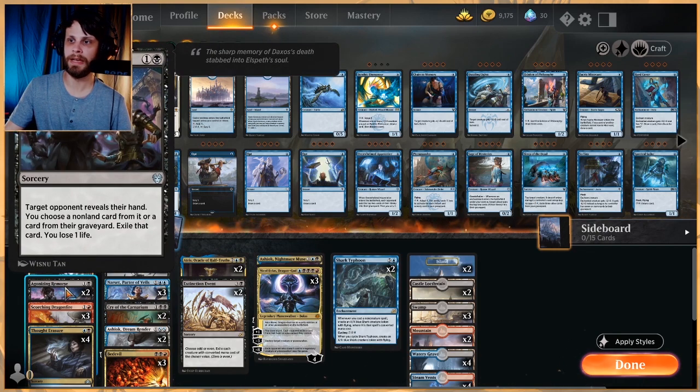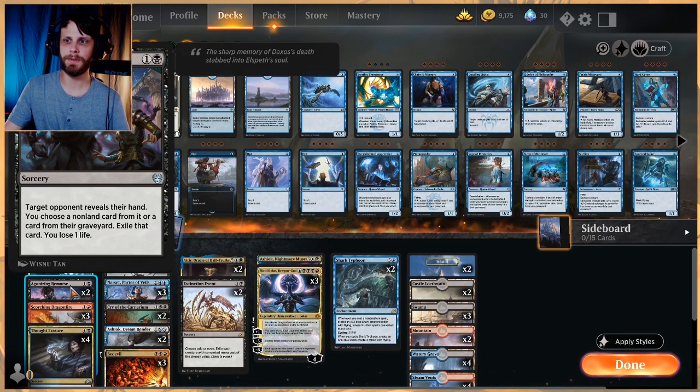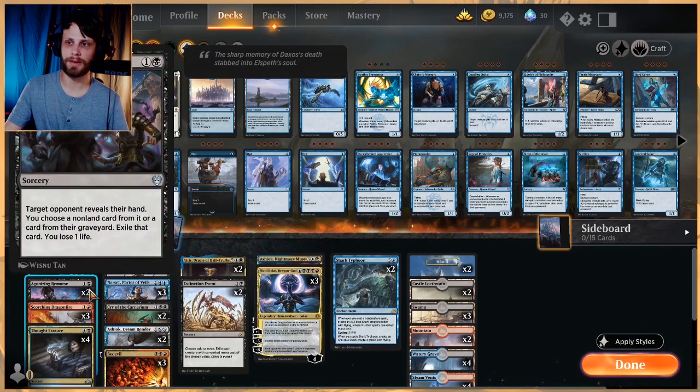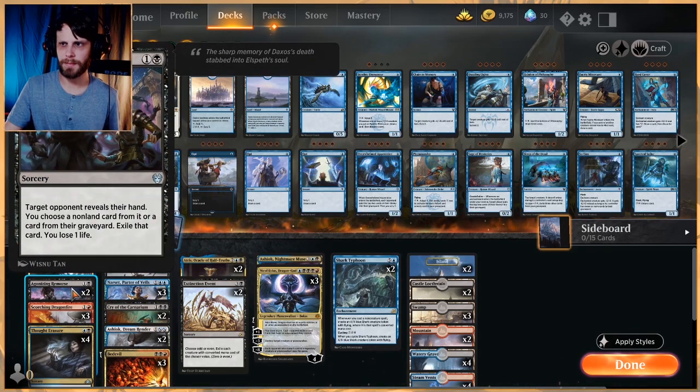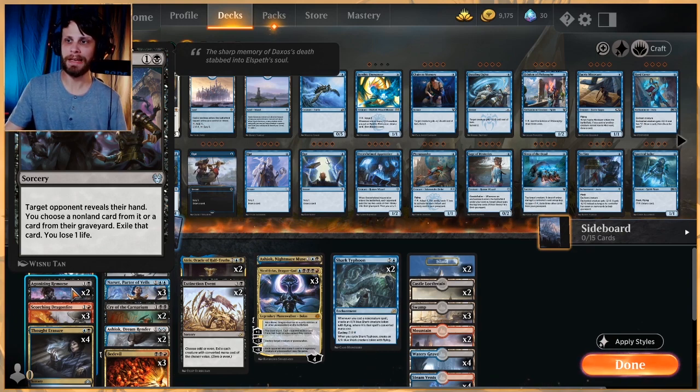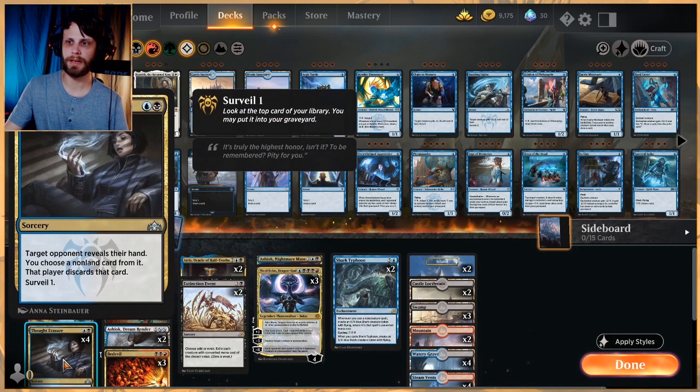We also have two Agonizing Remorse, which I really like mostly because it exiles the card. It's also easier to cast than some others since you only really need black mana. It's really nice because if they've got an Uro — Simic Ramp is everywhere — you can just exile it and not have to worry about it later in the game. I only have this as a two-of but I really like it.